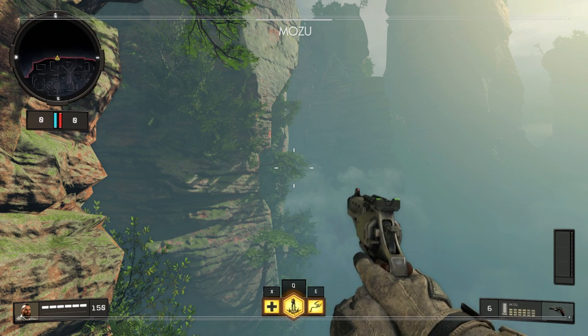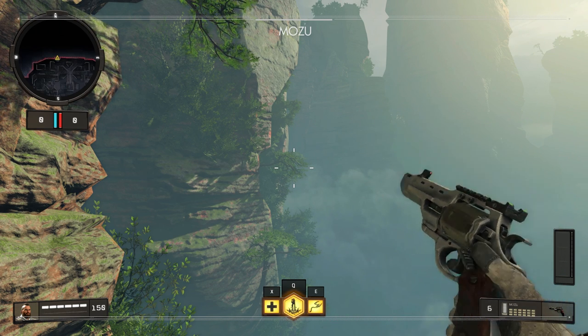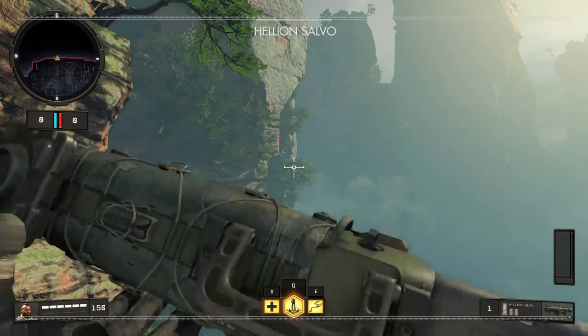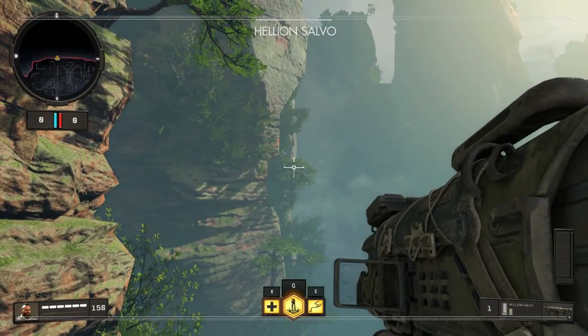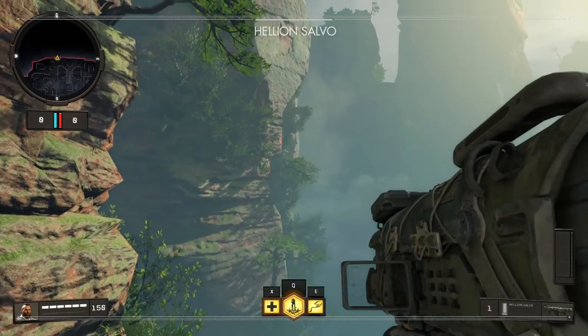Perhaps these items aren't the least favorite category after all — that spot is held by the launchers, or rather the launcher, because there's only one. The Helion Salvo is a lock-on or free-fire rocket depending on what you want. It's a reliable anti-vehicle weapon with anti-personnel capabilities, and this time around you can put a lot of mods on it, making it very good at taking out streaks.